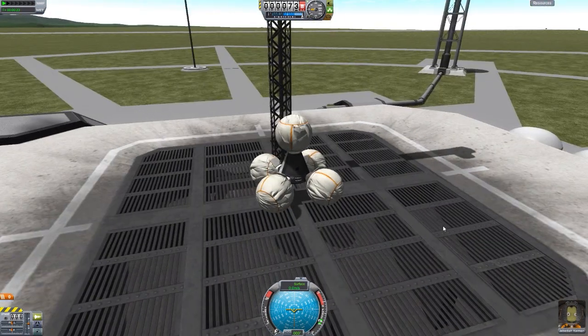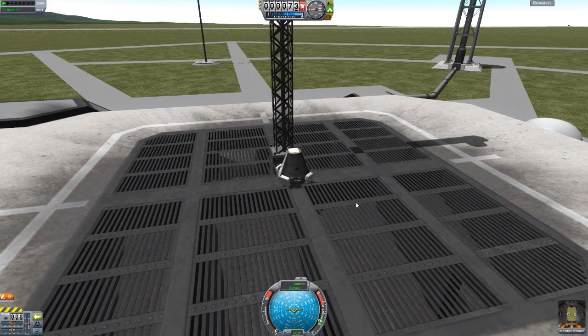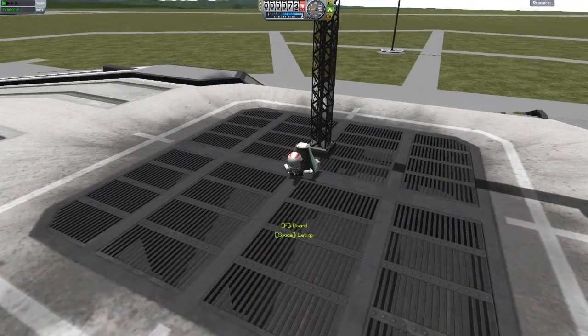As I said earlier, you can inflate and deflate them. But when you deflate them, if I hit my action group again, we cannot re-inflate the bags. If I try right-clicking on them I cannot get any context menu, because these are one shot, one use.